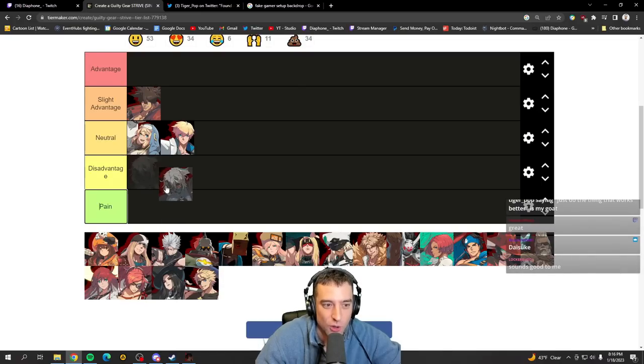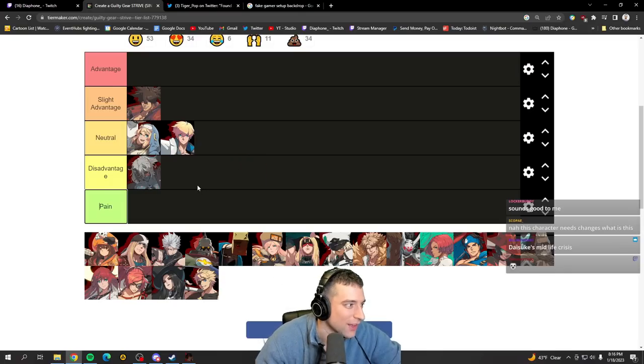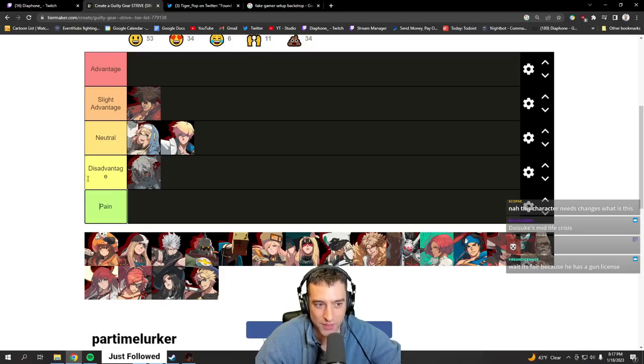I think Bridget has all the tools to beat Happy Chaos. Scooter is very good in neutral versus him, your mix-up is very good and he doesn't really have a way to get out of your mix-up, you have a DP which is really good against Happy Chaos pressure, really good buttons for contesting his neutral, and good ways to deal with clone. However, Happy Chaos is just that busted — none of this really matters. It's still a disadvantaged matchup, but it's not as bad as most of the cast has against Happy Chaos.